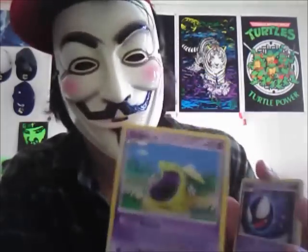Gulpin — pretty wide mouth — Gastly, Reverse Holo Bronzong, and a Chimchar. That pack sucked today.